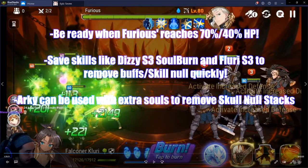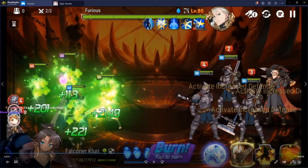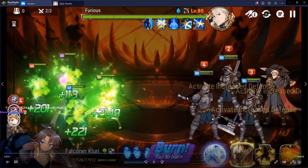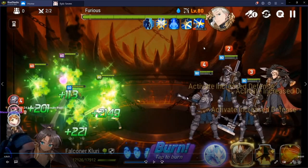At 70% health he will give him and his entire team a three-stack of skill nullifier. Not only is it a skill nullifier, but it also increases the damage of his entire party by a lot. If you leave this up, your units are going to get hammered and probably die within one, two, or three shots. I do think double poison instead of running Dizzy is an option, but I'm going to show you why Dizzy is so important to remove those skill nullifiers. I'm not sure what other unit can clear these skill nulls as efficiently, because you want a skill that hits AOE and can be used on two turns — knocking off two entire stacks of the skill nullifier on Furious's entire squad.